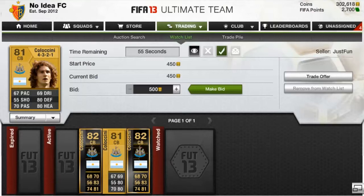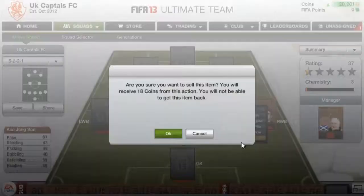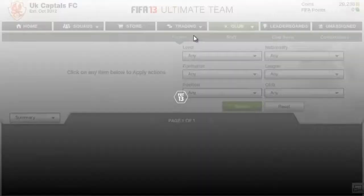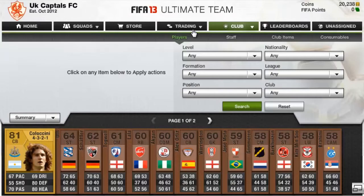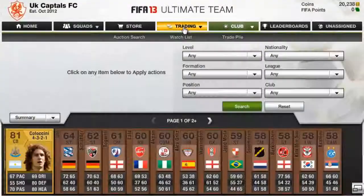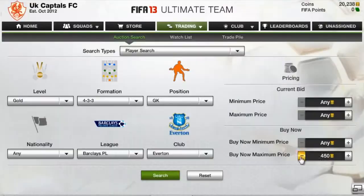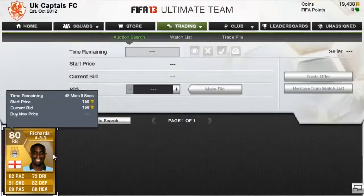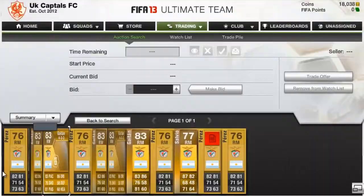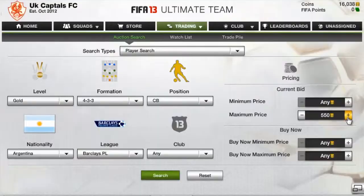Here is my other account and we are just buying Colaccini here. We bought the standard Colaccini for about $450, and the inform Colaccini for around $28,000, which is a lot, but that's just because it just came out. We're back on our main account now, getting rid of the old players by quick-selling them. I had a couple of problems putting two Colaccinis in, so I decided to get another player in — Shawcross from Stoke, who is very similar to Colaccini. I'll let you watch how I bought them, though I was very stubborn when bidding so I probably didn't get the best price.